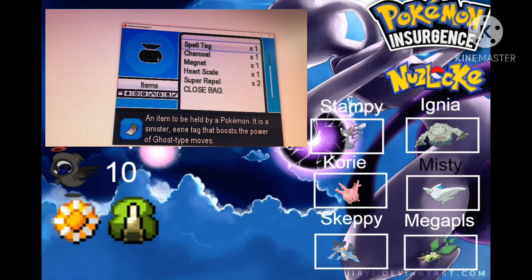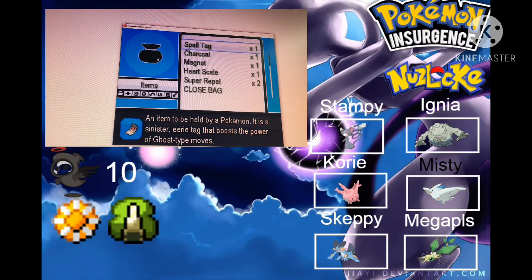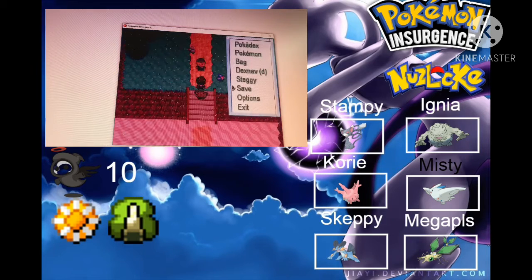We got the Spell Tag, we got the Charcoal, we got the Magnet, we got some Super Potions. I'm actually going to give... no Pokemon really. Spell Tag is Ghost type, and the Electric type item — I don't think we have any really good Pokemon of those types yet.